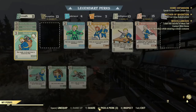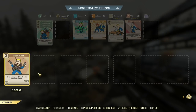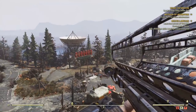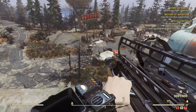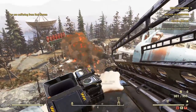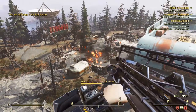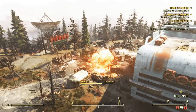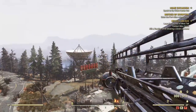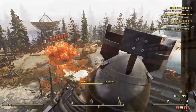In today's video we're going to talk about how amazing the Grenadier perk card is and the differences between the current public patch and the public test servers. We're also going to go over some datamined images such as a few Season 6 skins, as well as the Vault 51 boss update and the chest reward.